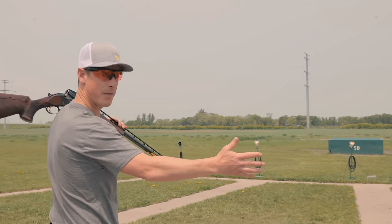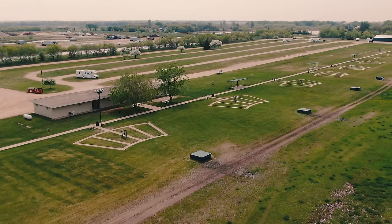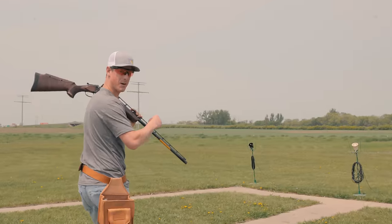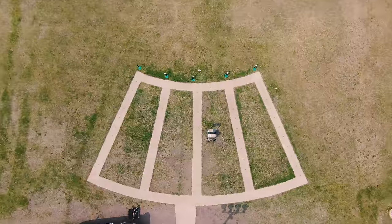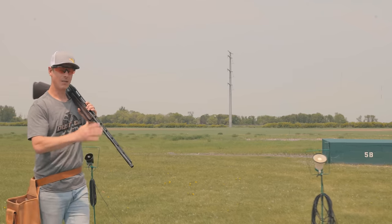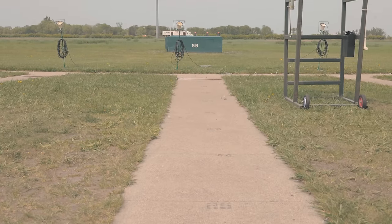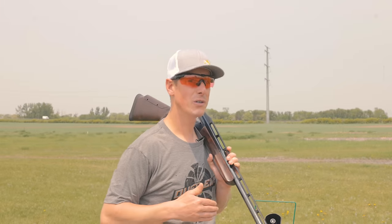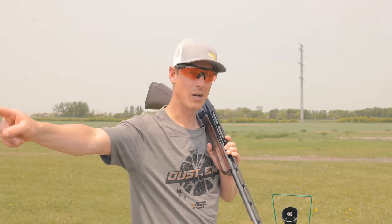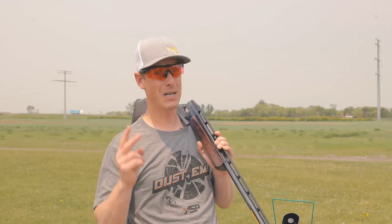This is a trap field. It might look a little confusing, but it's actually very simple. We have five different posts — post one, post two, post three, post four, post five. Now these are all at the 16-yard line, and you'll see that there's a long stretch of concrete that goes back. That is for the discipline of handicap. We're going to focus on singles today, which is shot from the 16-yard line.